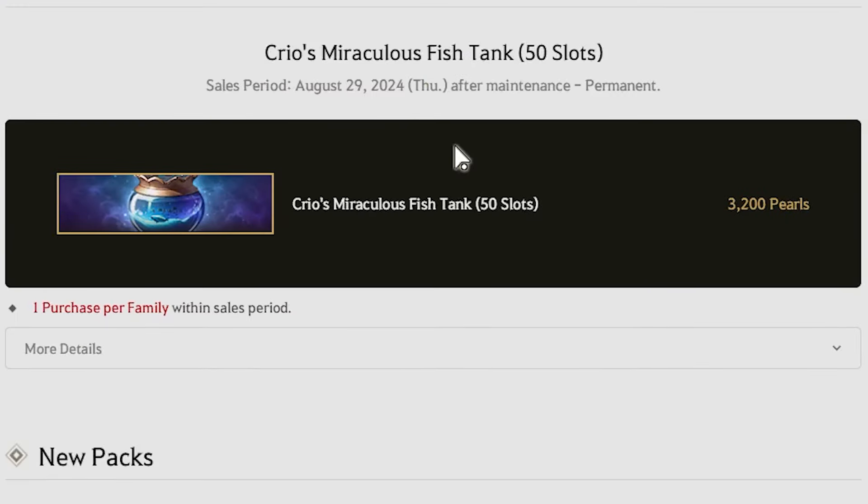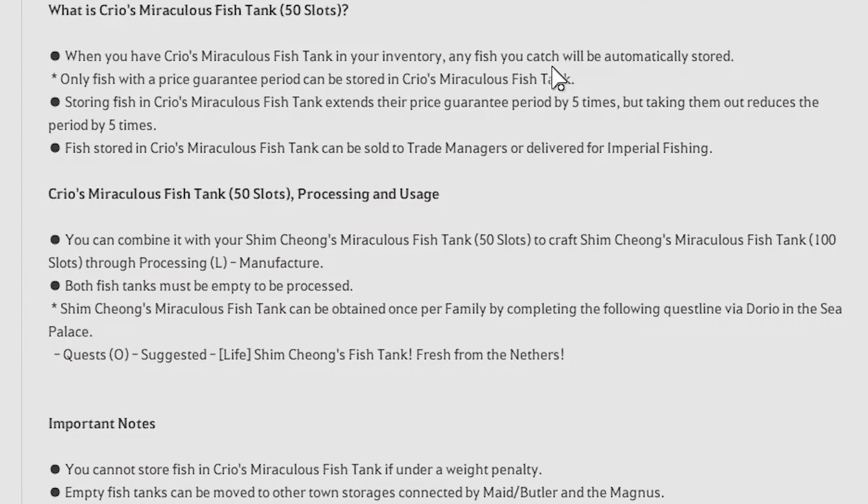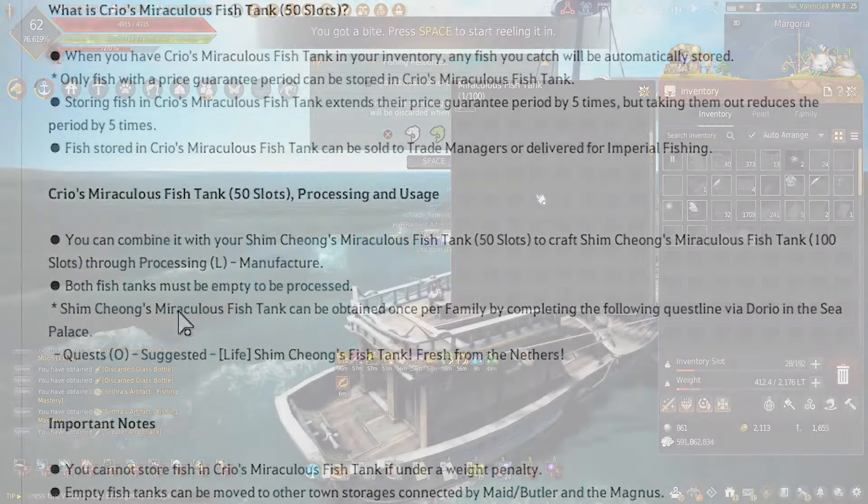Introduced August 29th, 2024, we can now purchase the new Creos Miraculous Fish Tank, which has 50 slots. This fish tank will act just like Shim Chiang's Miraculous Fish Tank, holding 50 slots, and can be traded between any of your characters. It can't be listed on the Central Market, but with this fish tank comes a cool nifty feature — they now allow us to combine the Creos Miraculous Fish Tank with Shim Chiang's Miraculous Fish Tank.